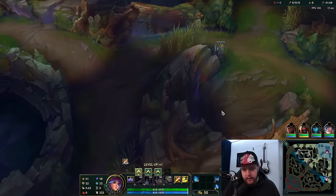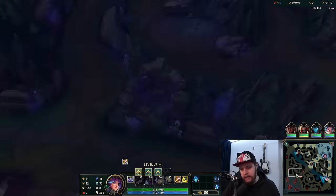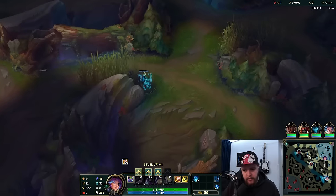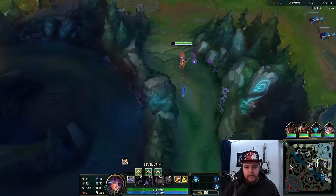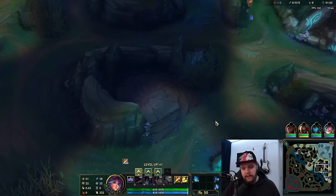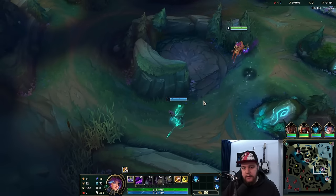If the enemy jungler just instantly starts on my red buff or cuts through the jungle, generally if they invade, especially in lower ratings, they'll almost always instantly go for the buff camp. It's pretty rare that they do anything else. So it makes it very easy to spot an invade, and that will allow you to adjust your decision-making based off that.